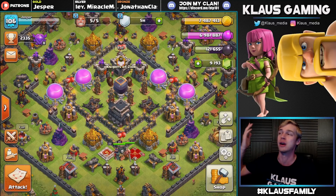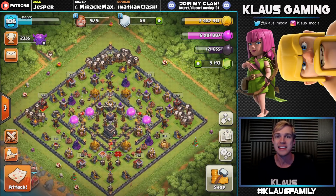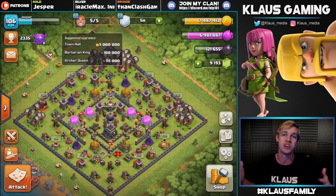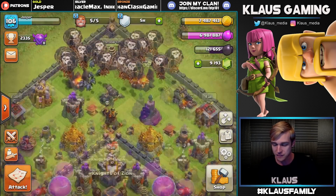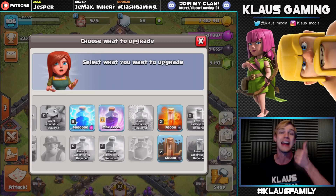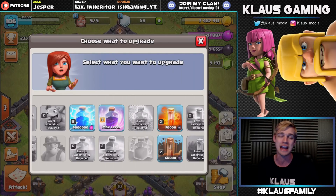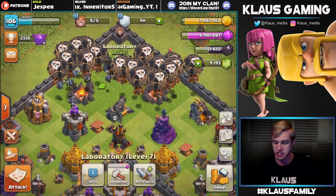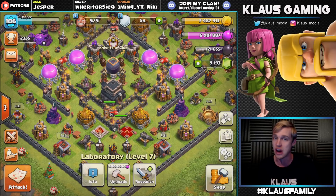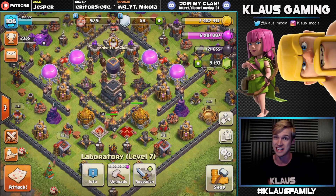Town Hall 9 Let's Play episode - I don't have a clue what number we're on. We are going to have a good time today because, like I said in the previous episode, all of our defenses are maxed out. So every drop of gold can go into our walls, and we've only got a few things left in the laboratory - pretty much only three things: lightning spell, poison spell, earthquake spell, and then we're completely maxed out at Town Hall 9 in our laboratory. Then all we have to do is walls and heroes, and we're making good progress. I have a very full set of storages and some dark elixir, so we're going to get some work done today.